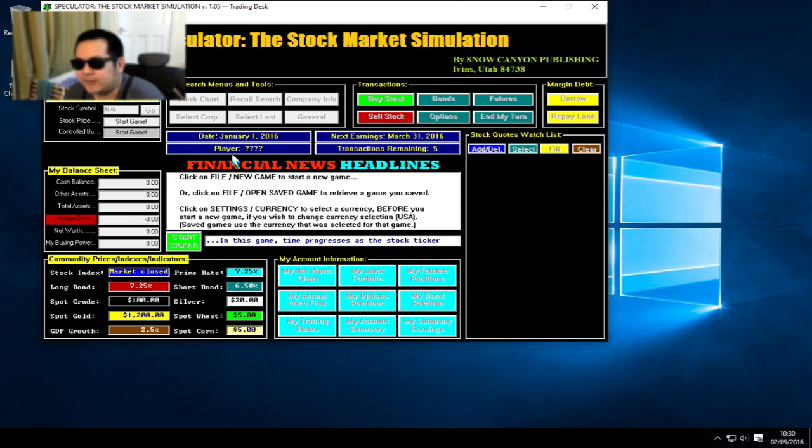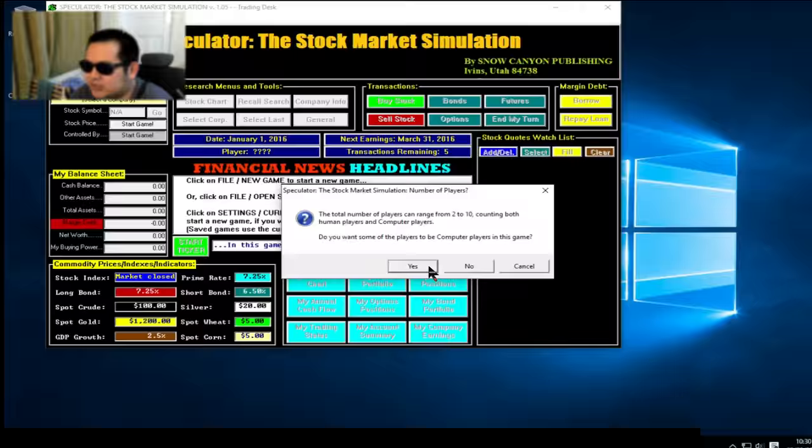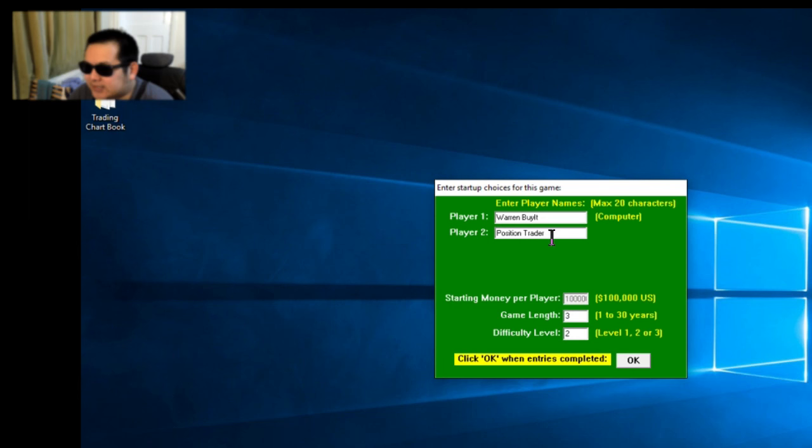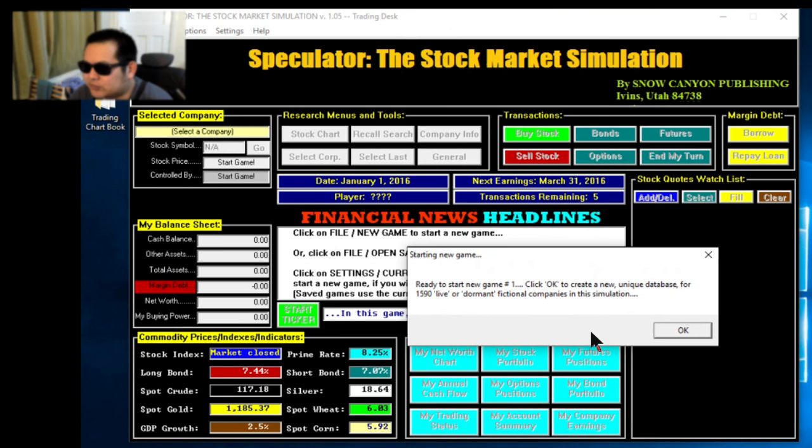I'm going to see if we can make some money. I'm not going to do some really in-depth research — I'm just going to trade one stock and see if we can make a 20% return each year for three years. Let's start a new game. We want two players: one is the computer player, and player two is us — position trader. We'll start with $100,000, a game length of three years, and difficulty level two, which is the medium one.